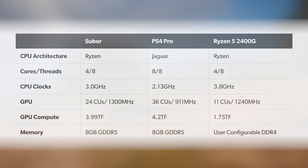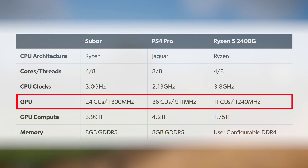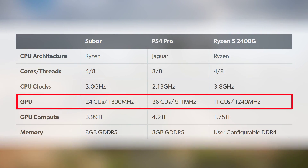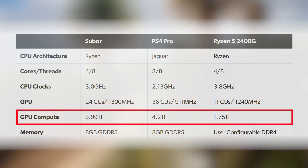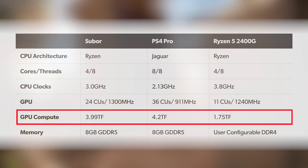Let's compare the new SoC to the PS4 Pro and Raven Ridge more directly. Zubor's processor achieves Pro-like graphics compute levels in very different ways to Sony's solution. Sony's custom processor effectively doubles the base PS4's compute unit count, delivering 4.2 teraflops from 36 CUs at 911 MHz. The new Zubor chip runs faster at 1.3 GHz but features only 24 CUs, and it's based on the latest AMD Vega design, whereas the Pro GPU is an enhanced version of the original PS4 graphics core. A 75 MHz overclock on Zubor's Vega core would deliver the same 4.2 teraflops — assuming overclocking is available.